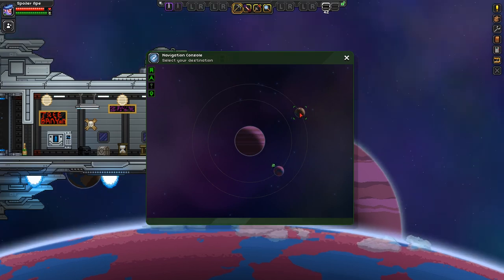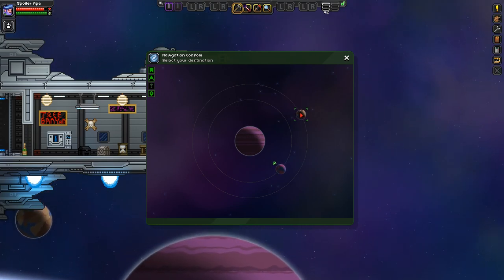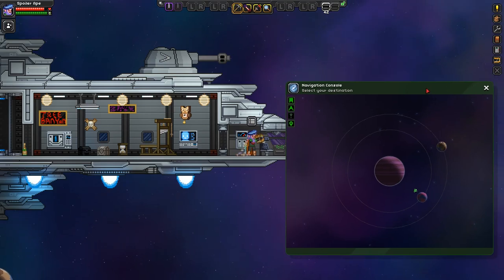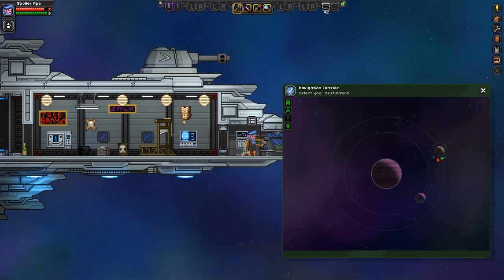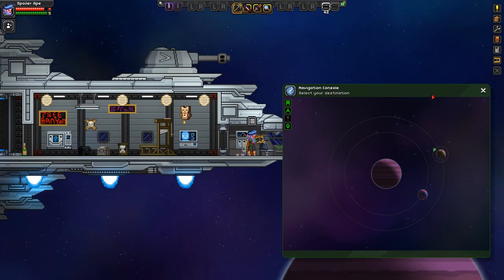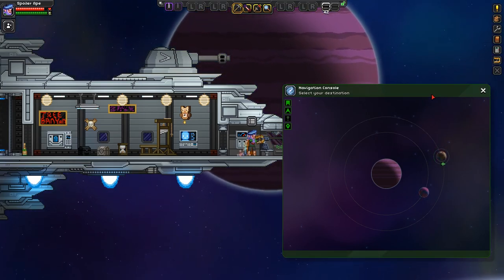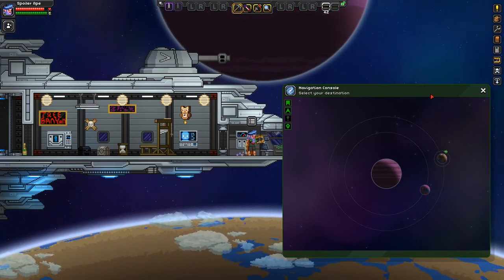We can actually zoom from place to place like this with a right-click, and my ship is taking off. I've found quite a few bugs whilst playing around with the navigation console. It does seem to have a thing where if you try and do one thing and don't finish it and then go into another thing, bad things happen. But they'll smooth things out as time goes on.